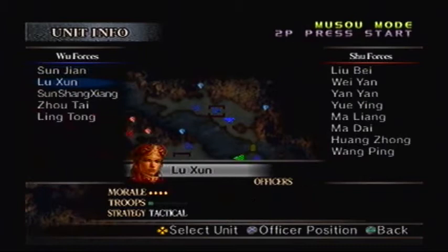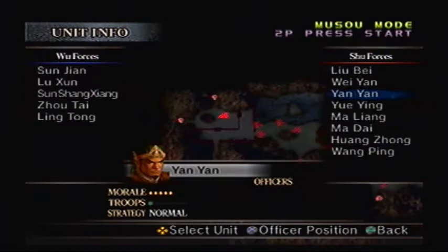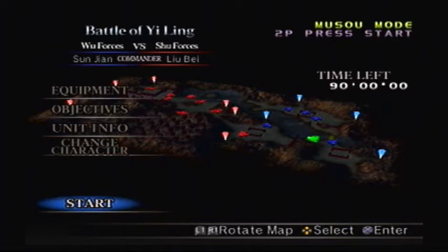Let's take a look at the units we gotta deal with. We seem to have a pretty good team, all things considered. Liu Bei has a very good team as well, and he's got a lot of units. Wei Yan's gonna be a very big threat moving forward. Yue Ying — Zhuge Liang's wife — is also in the battle, along with Ma Liang, Ma Dai, Huang Zhong, and Wang Ping.